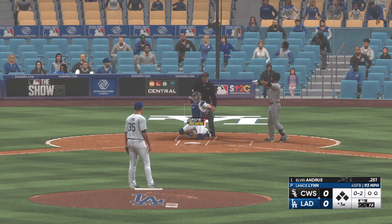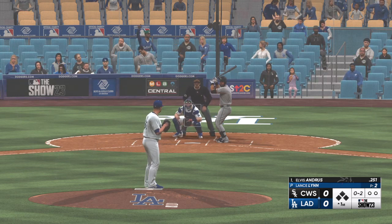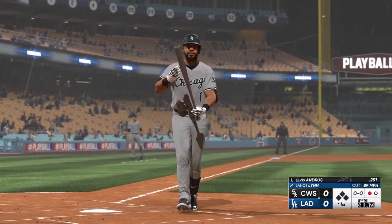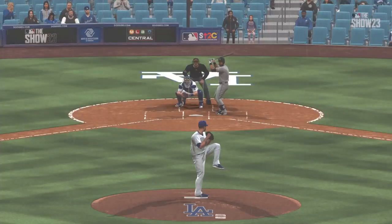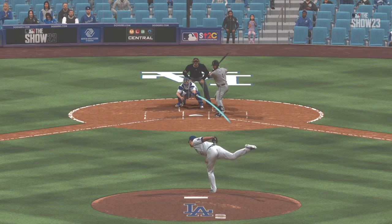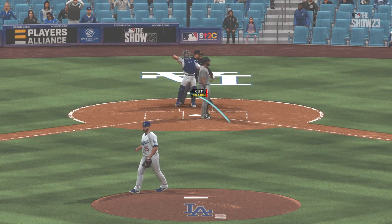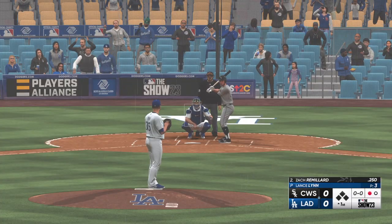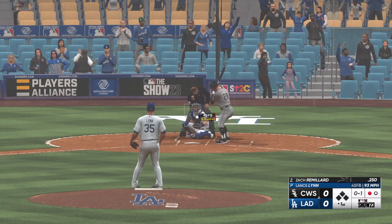Elvis Andrews stands in now and watches strike one. Clips the corner, and it's not again — two. He goes down looking. It's a nice job with the cutter right there; he didn't exactly catch the corner, but the late movement probably fooled the umpire. Those guys do not have an easy job. It was a good take overall — you leave it in the umpire's hands, you just don't know what the answer is going to be. He lost that time. Now Zach Remillard — strike one.